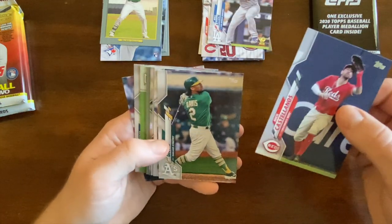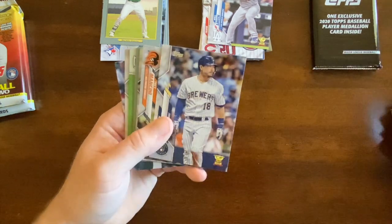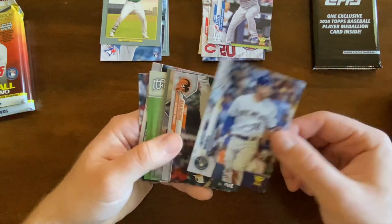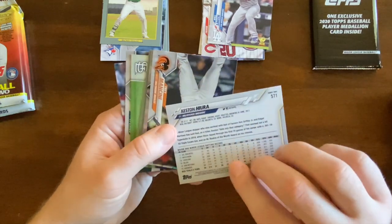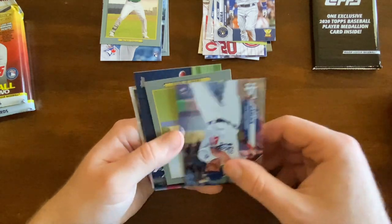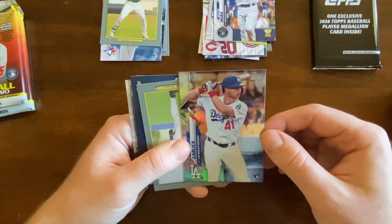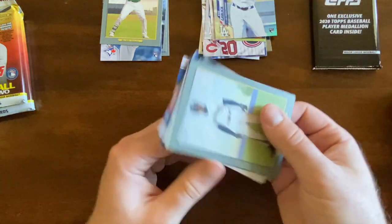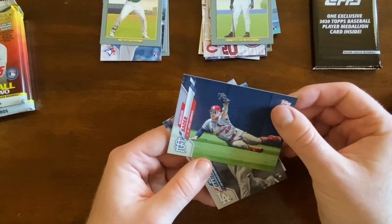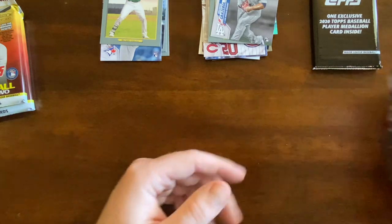Nick Castellanos. Chris Davis — the 247 king. We got Keston Huria. Raya — I know he's a good player, Gold Cup rookie. Trey Mancini. Kyle Garlic Hollow rookie — pretty cool. Griffey Jr. — not there. Harrison, Bader, Gratterall rookie, and Michael Taylor.